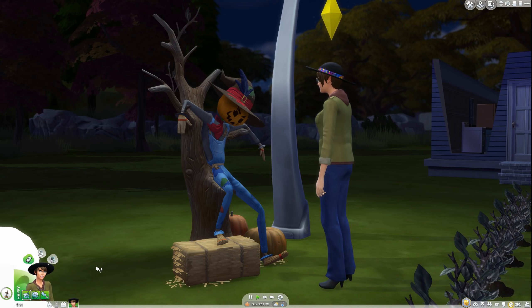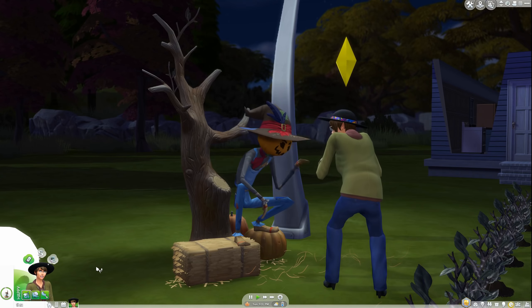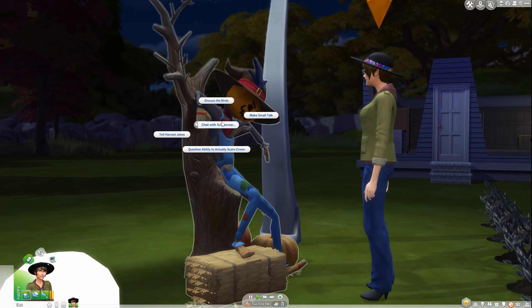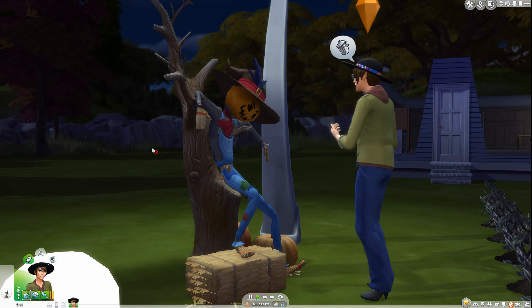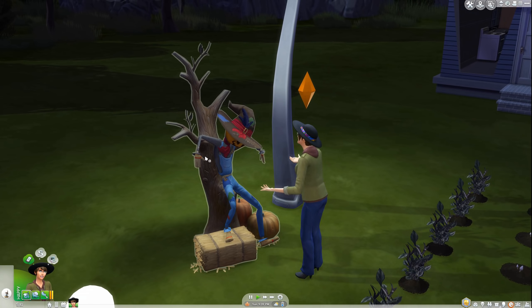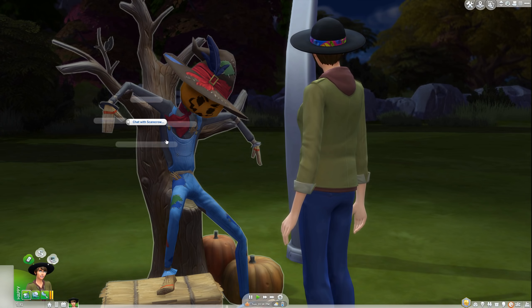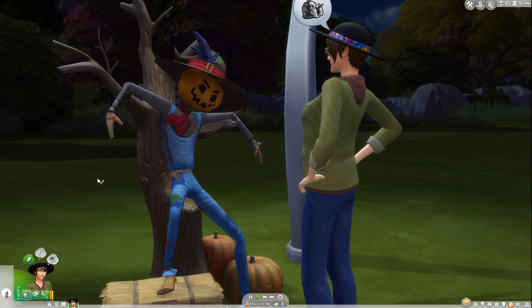At first he'll do absolutely nothing, although if you socialize with him enough times, you'll eventually unlock a few abilities. Just keep at it — I don't think mood or charisma matters at this stage. He's just that desperate for a chat. Continue to socialize with Pachi and you'll eventually be notified that you've unlocked a scarecrow outfit.